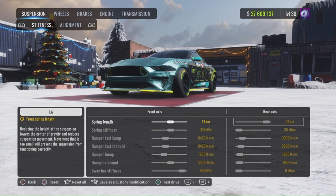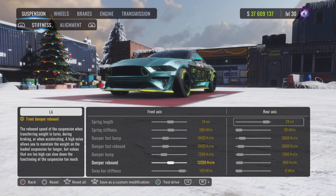For the spring length, we got 14 in the front, 24 in the rear. 180 stiffness in the front, 30 in the rear. 8420 damper fast bump, and then the damper rebound — keep that the same. Damper bump, you're going to go at least a thousand lower. This way, when you're transitioning, the front of your car will compress really easily, but with the rebound being super high it won't rebound right away — it'll take a minute to rebound, which is what gives you the three-wheeling effect.